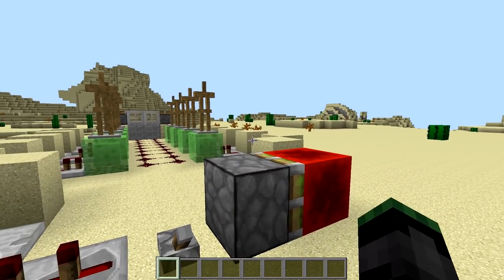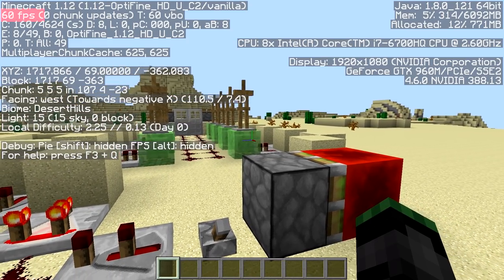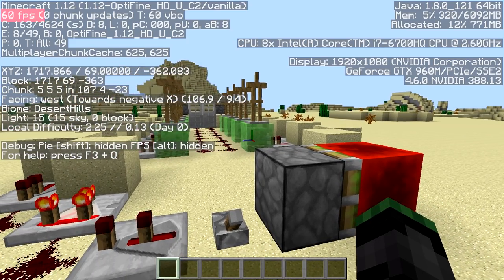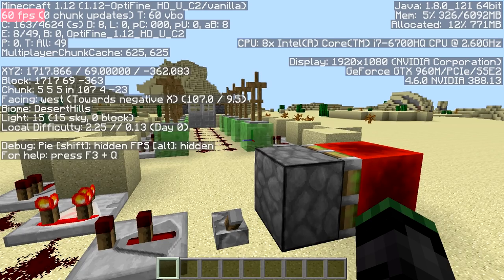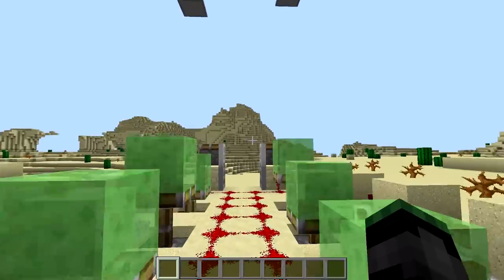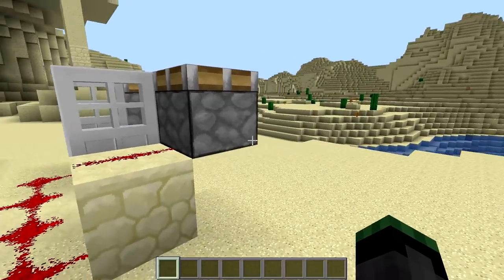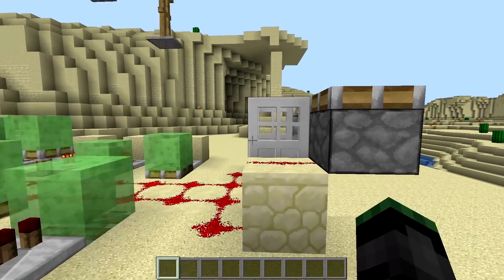So the game runs on so-called ticks. If we look at the client debug screen, it displays the current FPS — how fast the game renders all the objects on the screen. In Minecraft though, the game runs on only 20 so-called ticks, which means that all the important processes are recomputed at most 20 times a second, or once every 50 milliseconds.